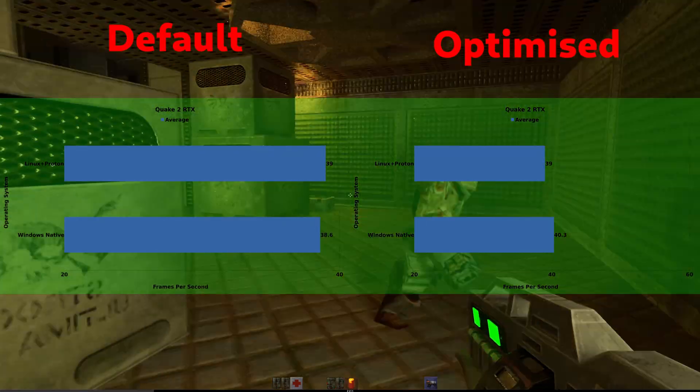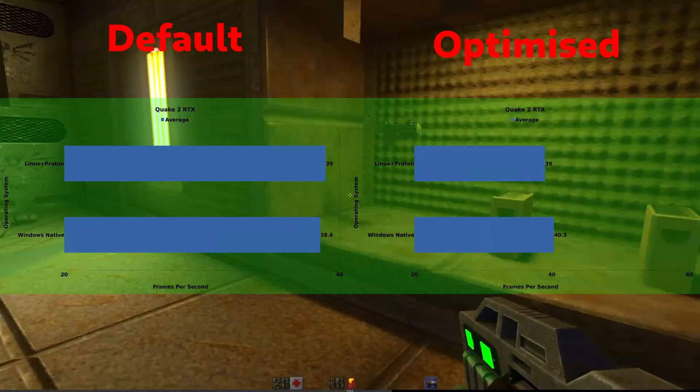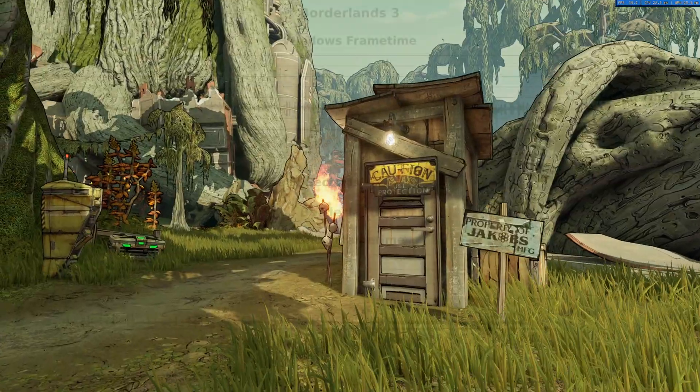In Quake RTX, they're so close to each other that I would consider this equal across the board. I suspect it's because this is very GPU-bound and I'm assuming most of the performance loss from Proton would come from the CPU side.